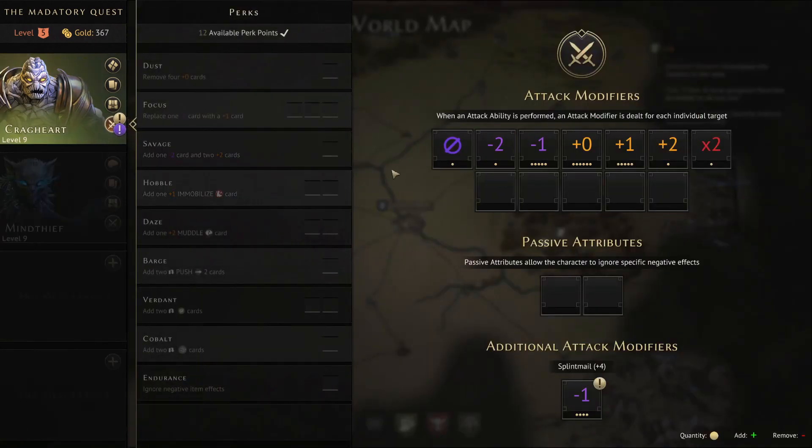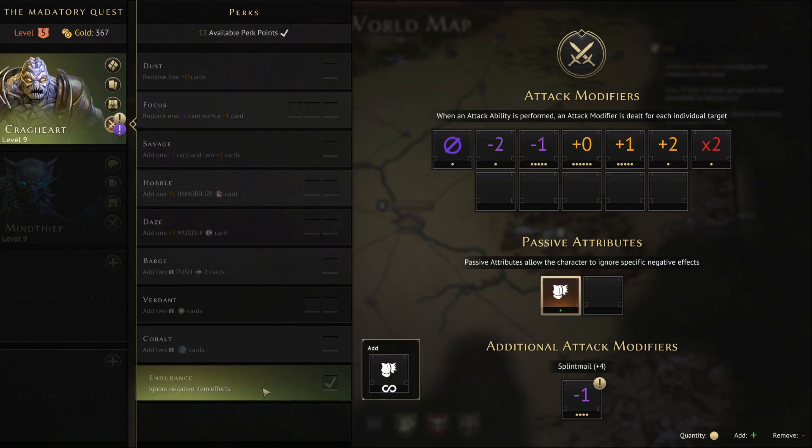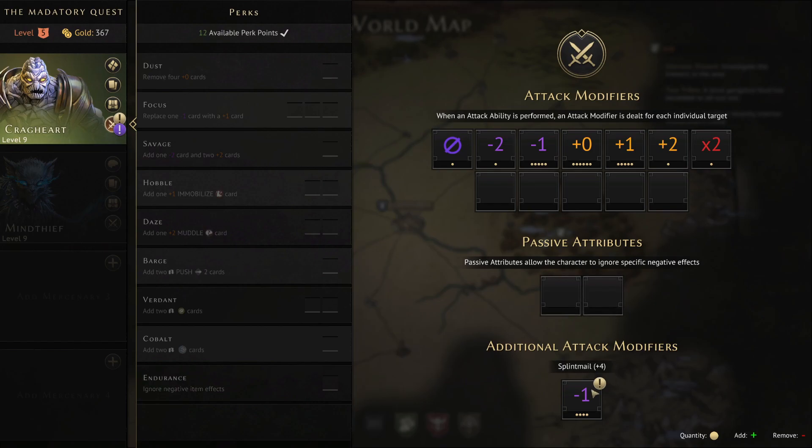The Cragheart's perks aren't the best in the game, but not awful. In rough priority order, you want to thin your deck as much as possible to give yourself the best opportunities to draw positives. Getting rid of your minus numbers is a priority — so your first enhancement should focus on that, or consider Endurance if you've picked up Hide Armor early.